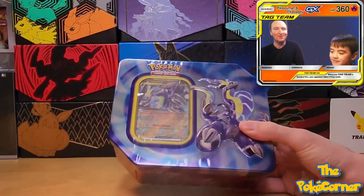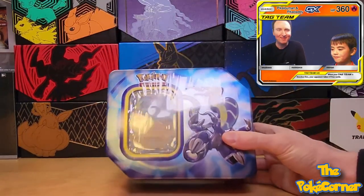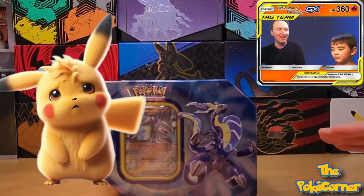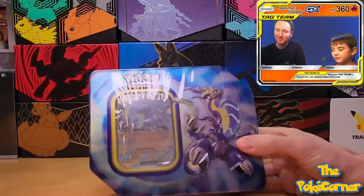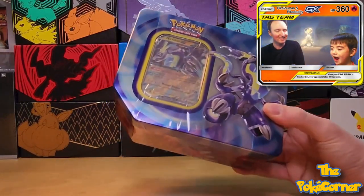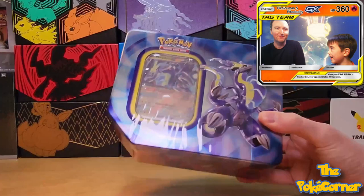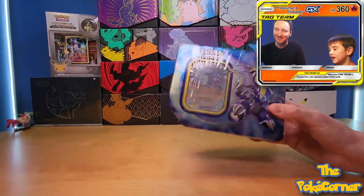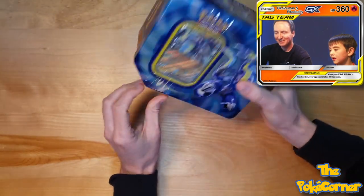We're going to try to do something different here in the corner today — a pack battle to see who can pull the worst hit, the least valuable hit. There's five packs in here, so we'll each open two, and whoever pulls the least valuable hit gets to open that fifth extra bonus pack.